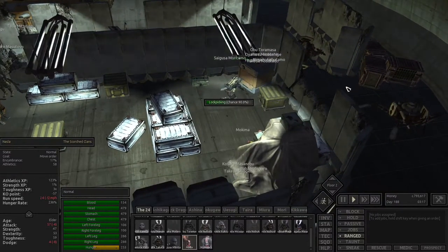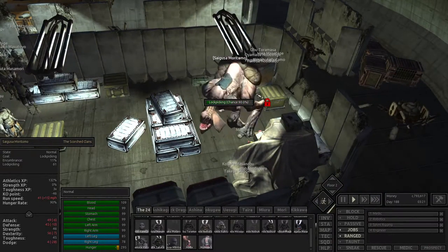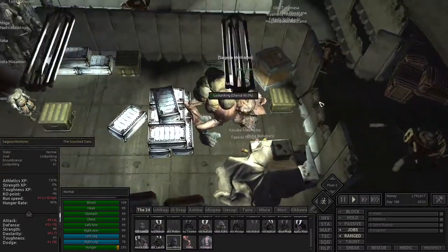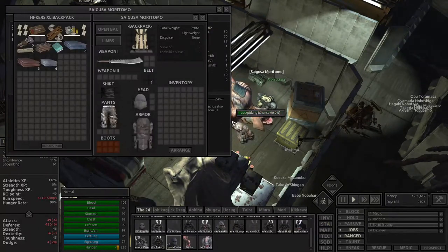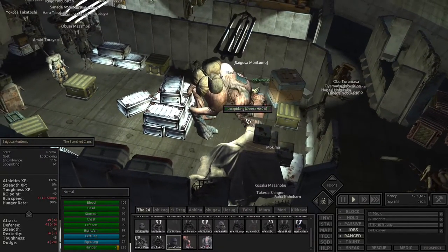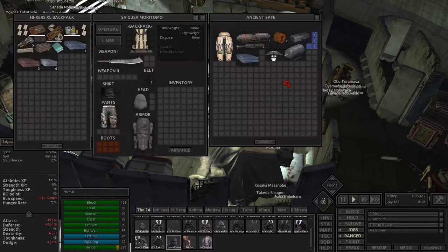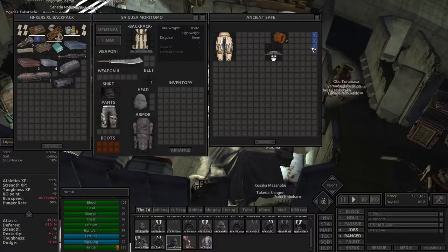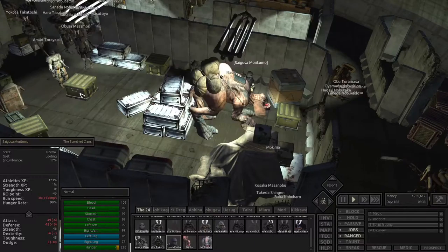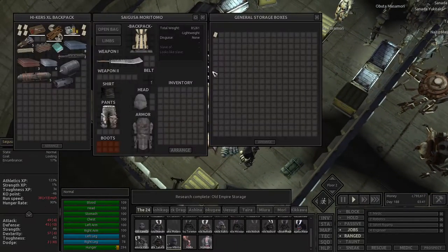The lockpicker is gonna come here and pick. She's quick. 61 lockpicking is also quite decent for Saikusa or Moritomo. He's got that. Take this tech note — standard grade, we don't need it. Concrete barriers, old world lighting, old empire storage and broken doors. Blueprints we can use. What is in here — another tech note.